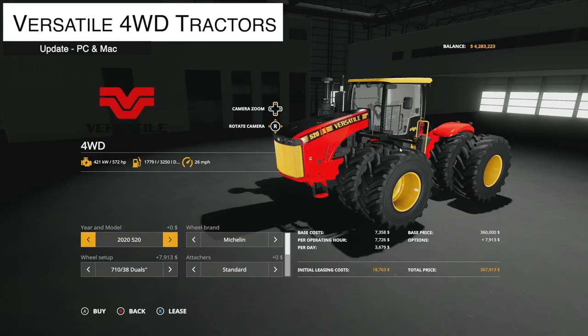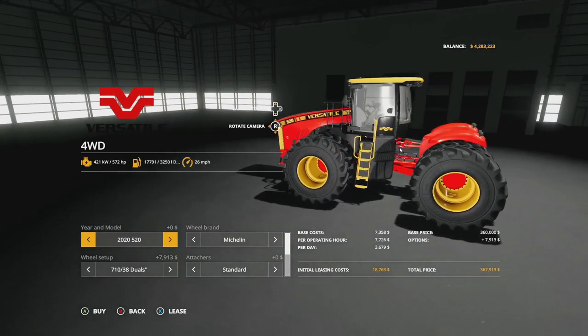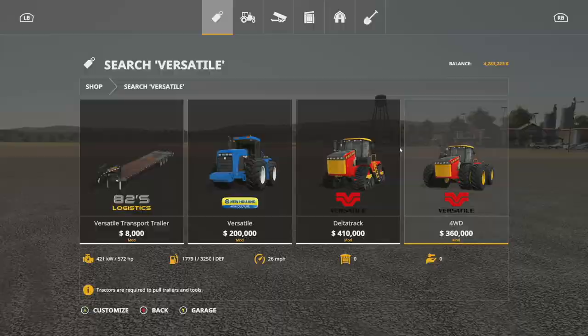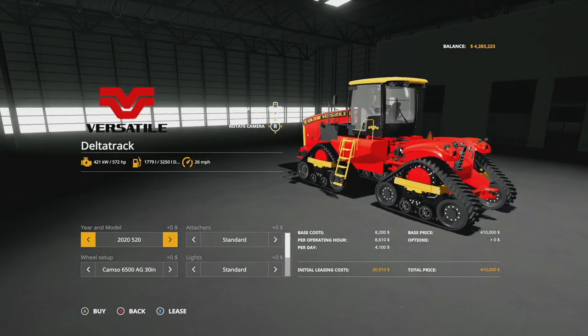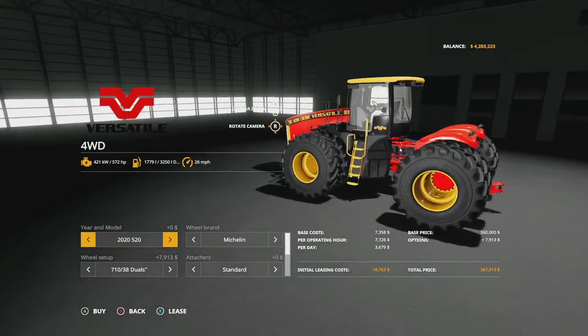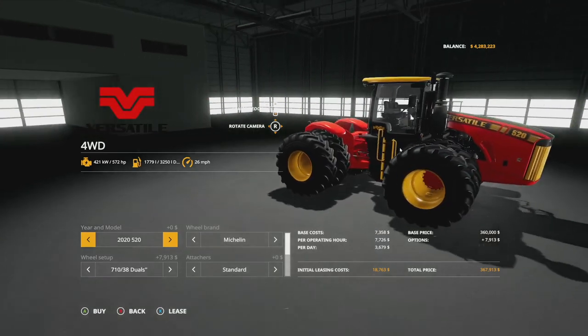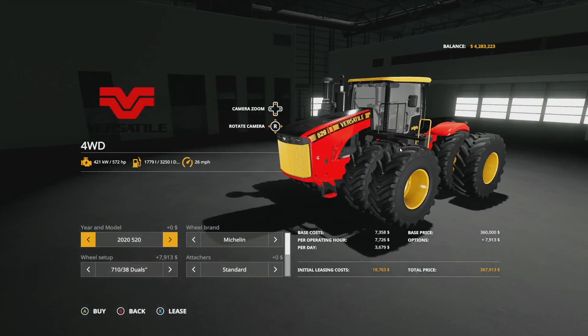How about an update to the Versatile four wheel drive tractors for PC and Mac — version 1.1.0.1, fixed a bug where some players could not buy the tractor. There are two different tractor options: 3D tracks on the big Versatile and a regular big tractor. Versatile will be coming to Farming Simulator 22 for all platforms, but they don't own the rights for Farming Simulator 19, which is why this is PC and Mac only.